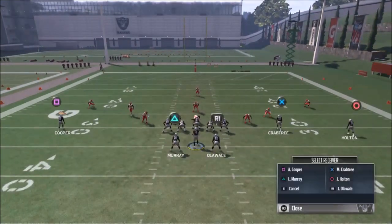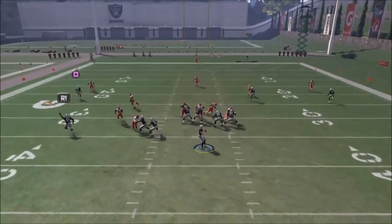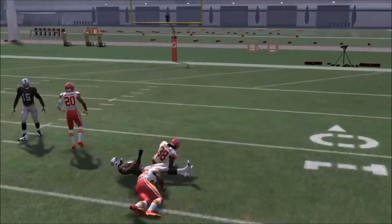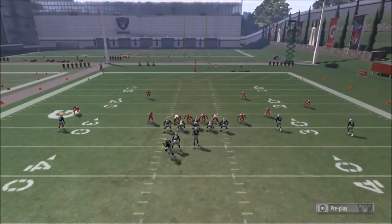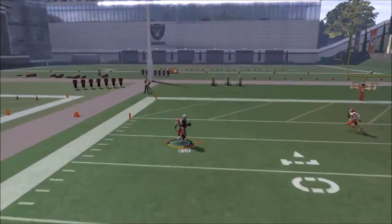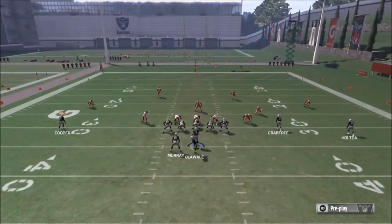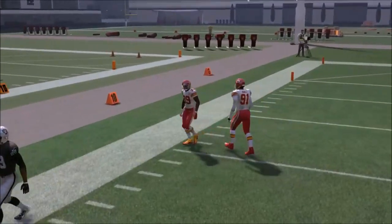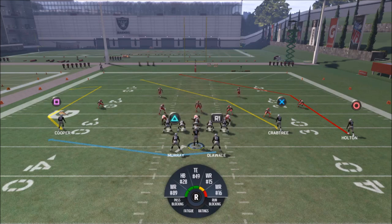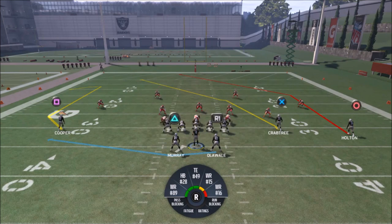For cover three, Holton is a little bit of a riskier read — Cooper is money every time, but Holton will be open a little bit later. If you throw it right when Holton makes his break, it can come back in front of the corner. This play is really all about making adjustments after the ball is in the air. I'm becoming more of a fan of the comeback route with Cooper — this is one of the few comeback routes I've ever endorsed. It works really well in this concept.